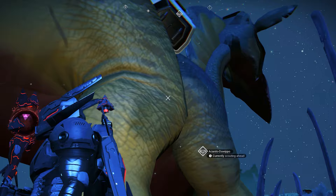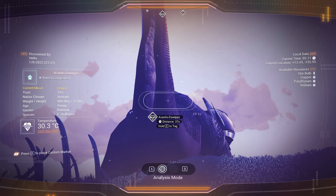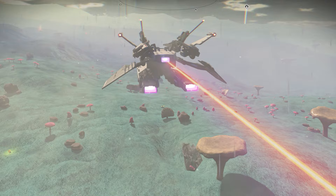I found out that this is actually a baby creature — it's not even big yet, it's not even adult yet. You can actually get an egg from this creature and give it to others in the anomaly. Look how big the creature is inside the ship — why did it disappear?